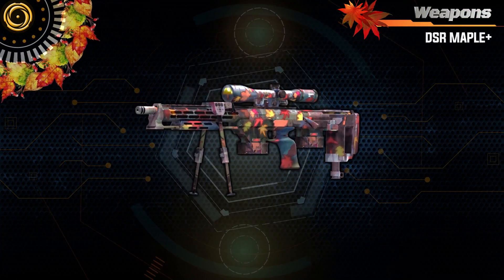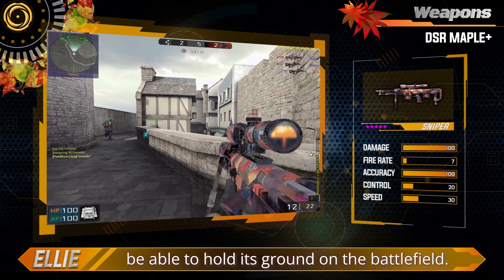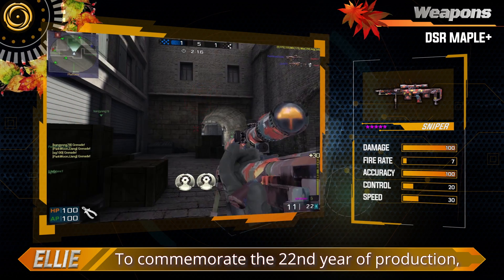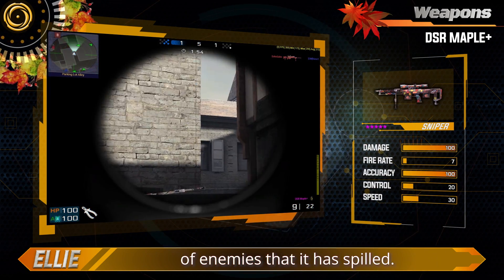DSR Maple Plus. This next sniper rifle may not be as deadly as the Dan Hellspawn Plus, but it'll certainly be able to hold its ground on the battlefield. To commemorate the 22nd year of production, this special edition DSR has a red maple leaves design, which is said to be inspired by the blood of enemies that it has spilled.